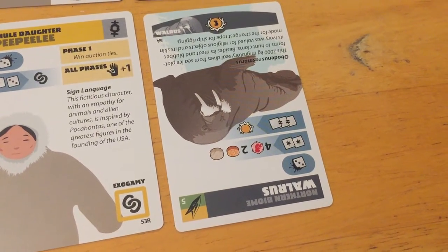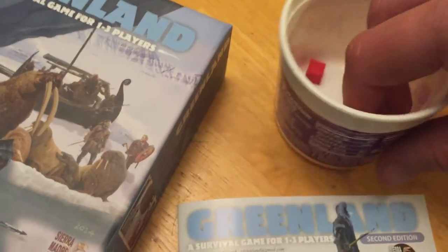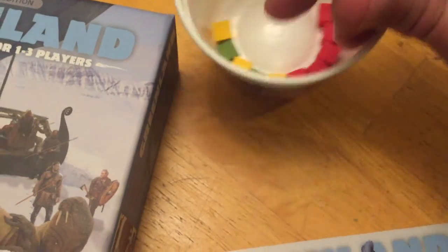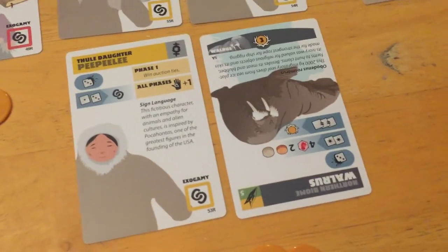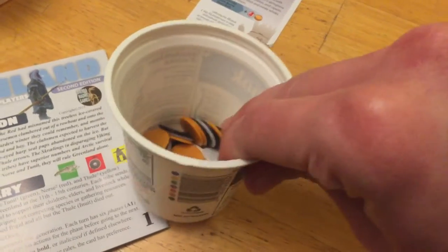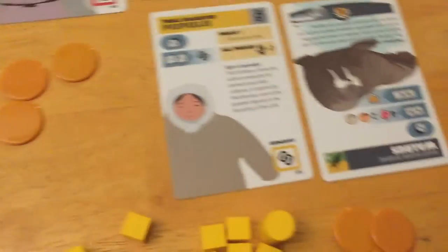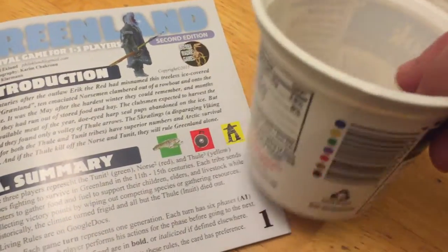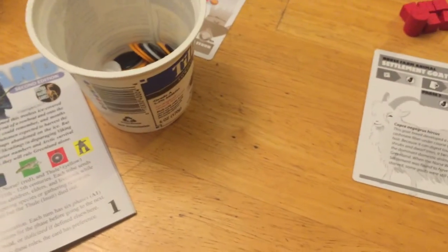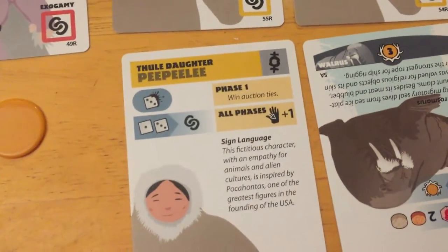Immediately we get the benefit of four babies, two energy, and two ivory — that's a huge hunt. The card is taken off the board, putting pressure on other players to grab other things. Two ivory is huge — it gives nice ability to bargain. And as the Tunit, pure wins ties, which is very nice indeed.